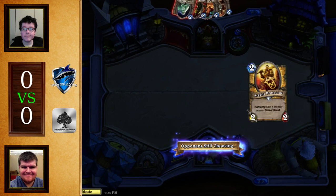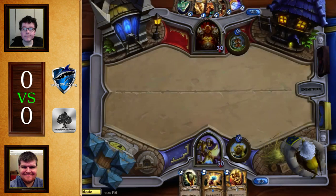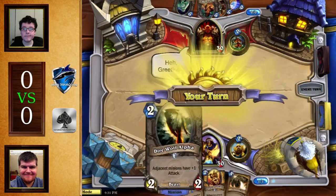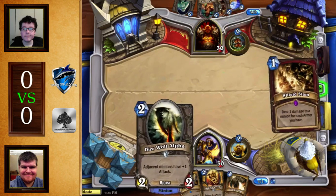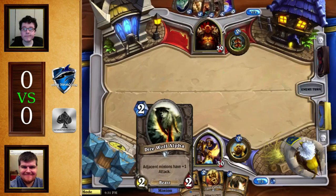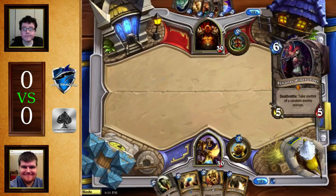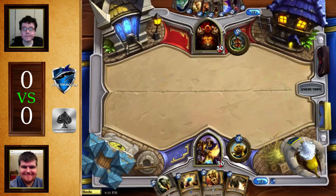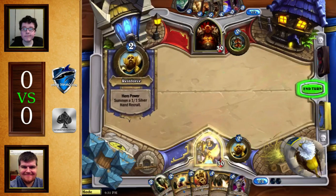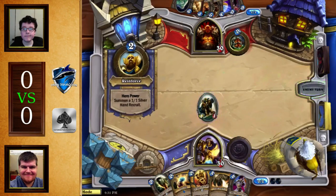On the other side of things, we have Sludge Belcher, Harrison, along with a Grommash, and an Acolyte. There's a Shield Slam there as well. Opening hands-wise, first of all, interesting to see a Paladin. This looks to be an Aggro deck. There's some interesting Paladins roaming around right now — it's a pretty strong class overall. Quartermaster has been driving a lot of these decks, but at the moment we're just seeing an Aggro deck.